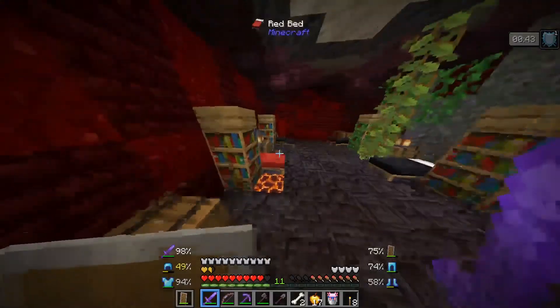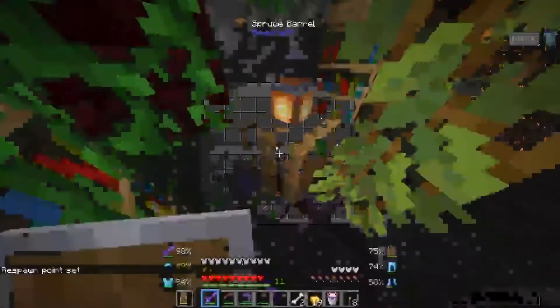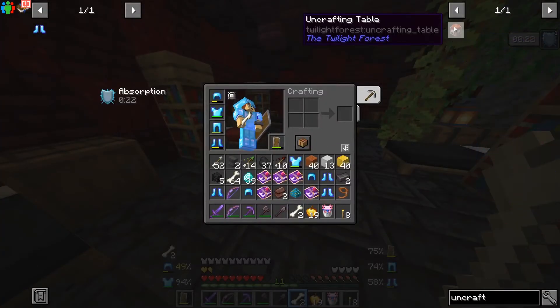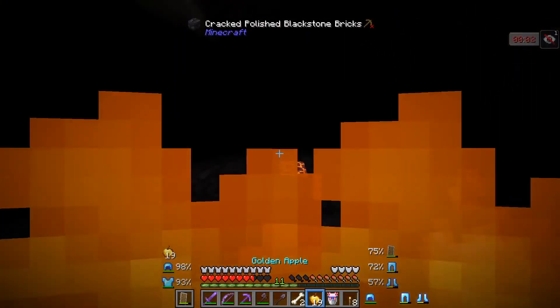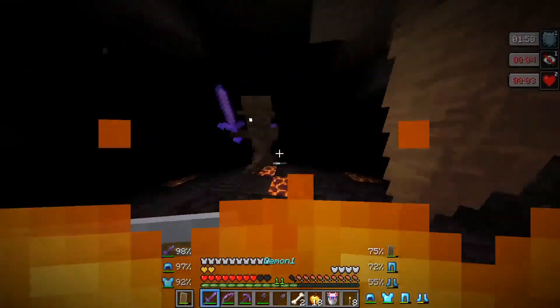Another vein mining pickaxe. I set my respawn point over here, so if I die I can just respawn really close. Wait - is there an uncrafting thing in here? There's an uncrafting table but it's from a Minotaur drop. I'm ending here - I hope you guys enjoyed! Leave a like, please subscribe to support the series, and I will see you guys in the next one.